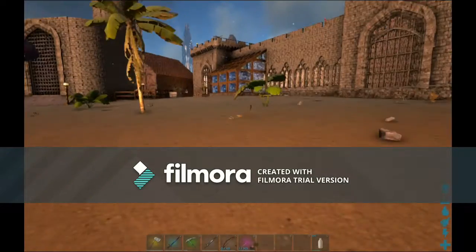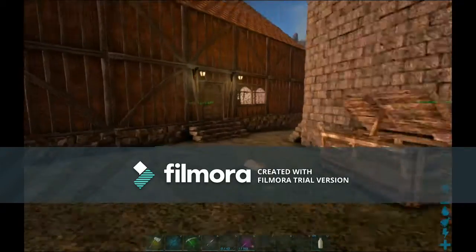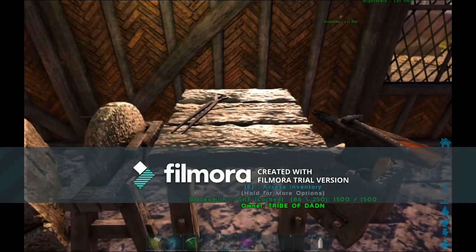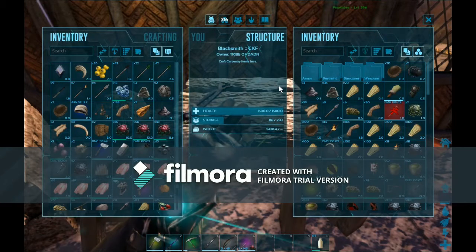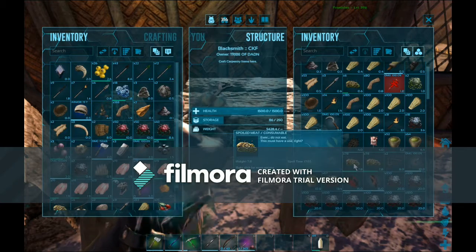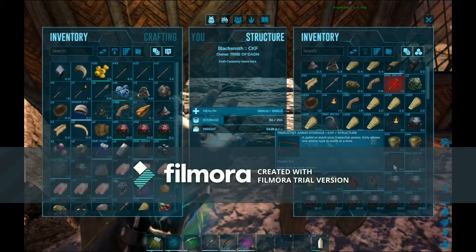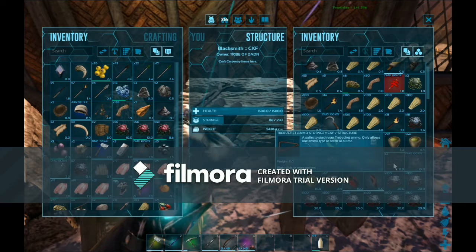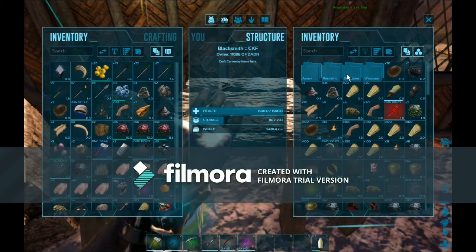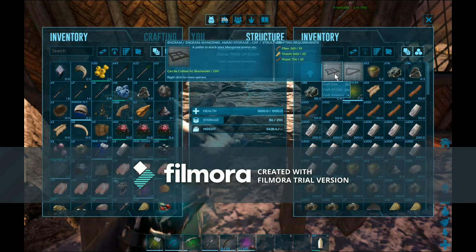Part of the update, we have a new blacksmithing table. This is where you make the shield, the round shield, and the kite shield. We also have a trebuchet ammo storage. Not just the structures — we have a mangonel; let me go ahead and make one of those.